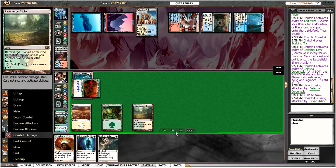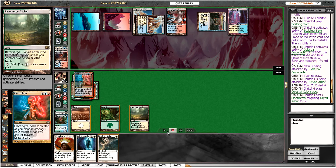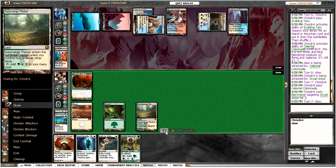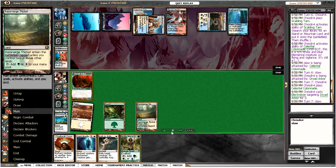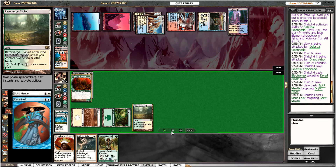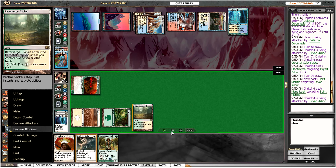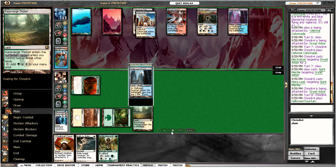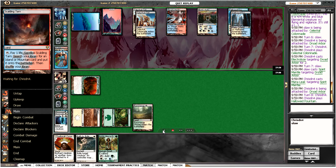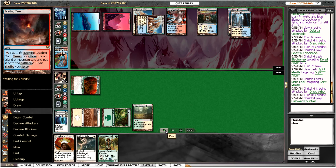I figure he might have Path so I don't want to use my Daybreak Coronet — just going to attack for two, hoping he taps out next turn. He uses Electrolyze which just makes the Umbra go away, so that's no big deal. I'm going to try and Spirit Mantle up the Dryad and just get in for one this turn. I don't want to put my Hierarch out there, especially since he has Supreme Verdicts, so I decided to hold back.